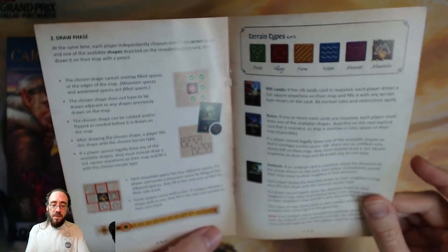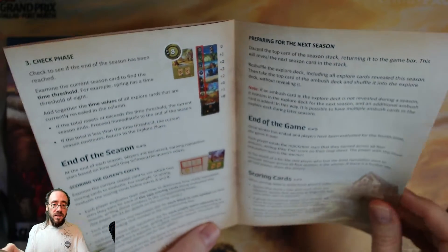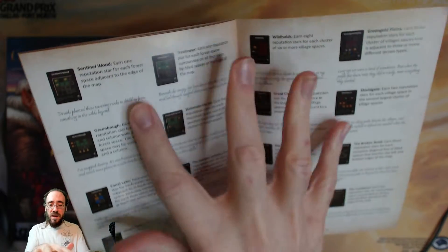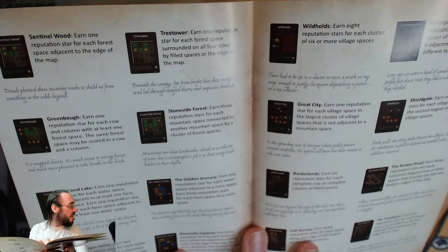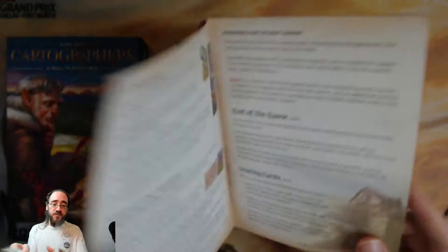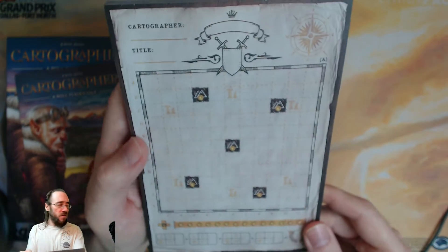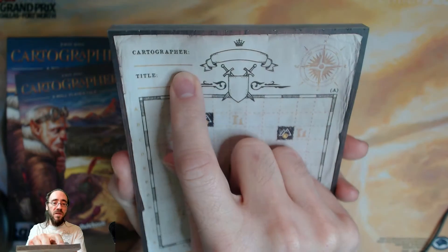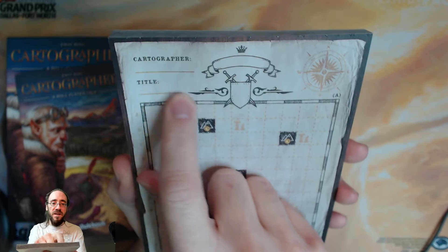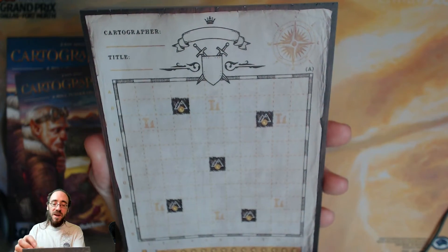So it can be kind of like a party game. The rulebook has a lot of examples and further explanations for some of the cards. It's like a draw-and-write, I guess. I didn't know this before, but you can name your cartographer, give them a title, and do a family crest and everything. It's small, but I think that's kind of cool.